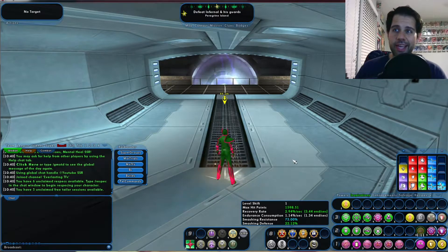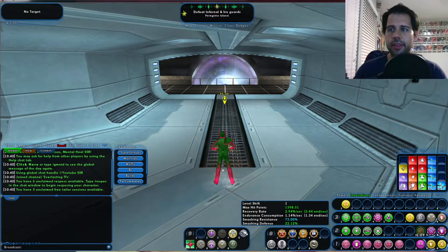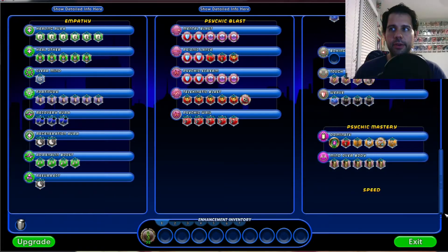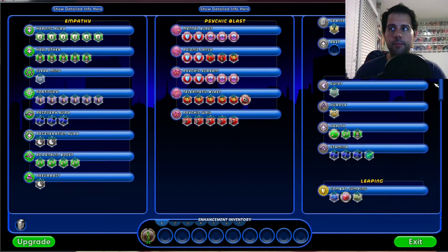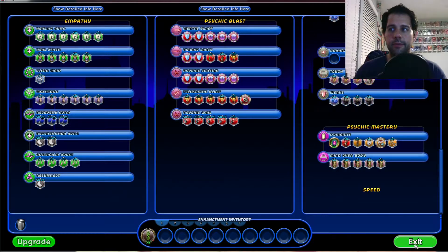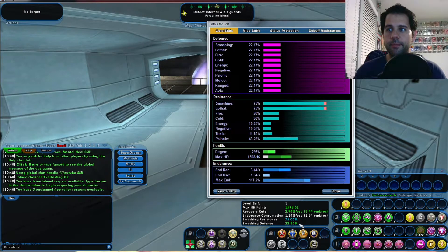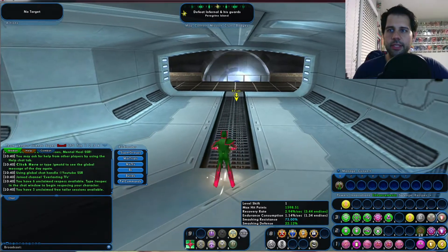Alright guys, we're back and everything's slotted up exactly how the build is in Mids. Let's check our stats — they're a little bit higher in Mids but we're pretty much the same: HP is there, endurance at 3.44. Everything's pretty much the same.